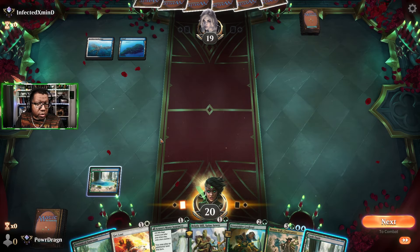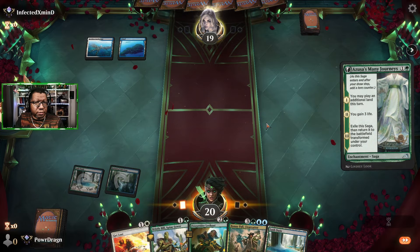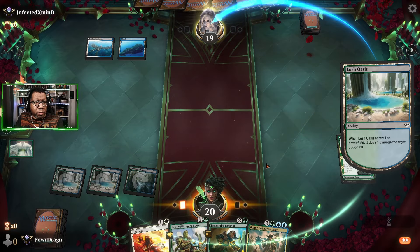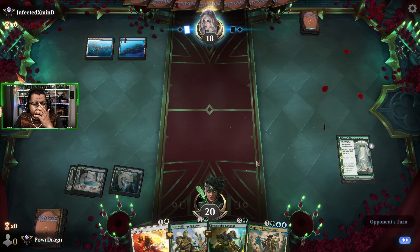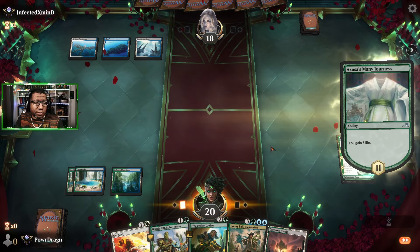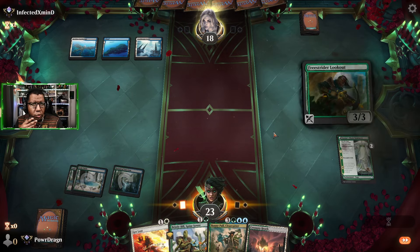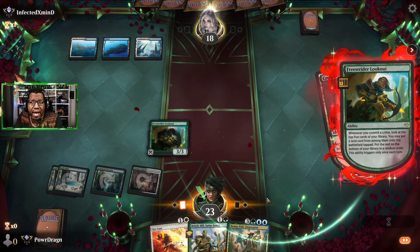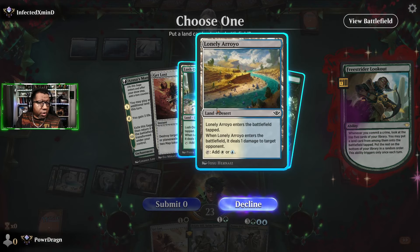We kind of sort of found some lands. I guess we do this — let ping them for one. They did not draw any cards. We found a desert. I'm assuming this will get countered or killed. We get to do this first no matter what, so that's good. They have something here, I don't know what it is. I think we're going to go ahead and just ping them, get one extra white mana — not that I think we desperately need it.